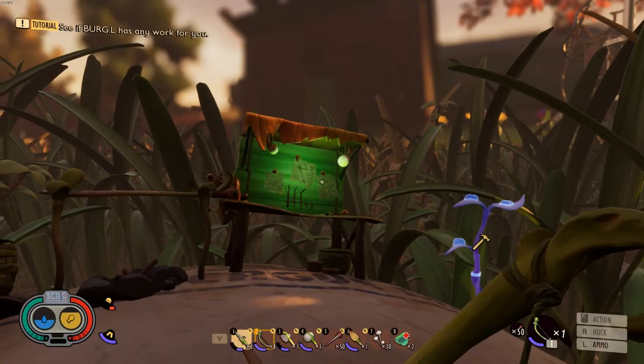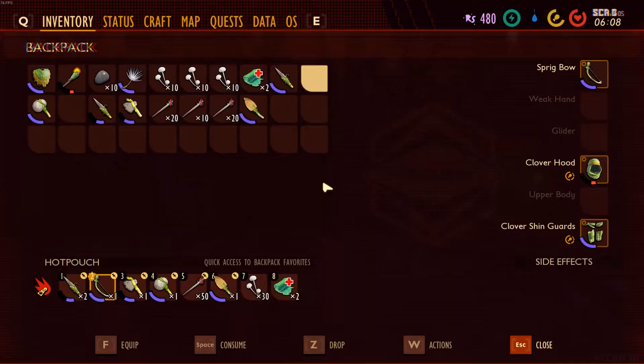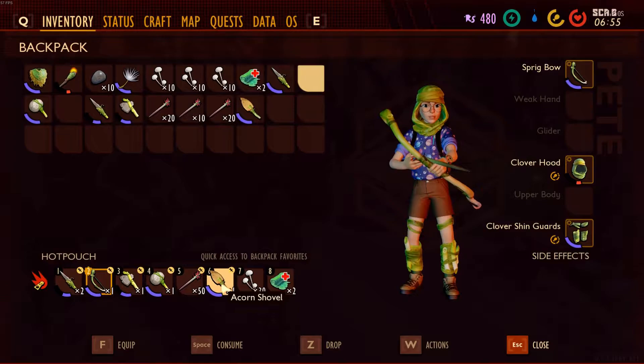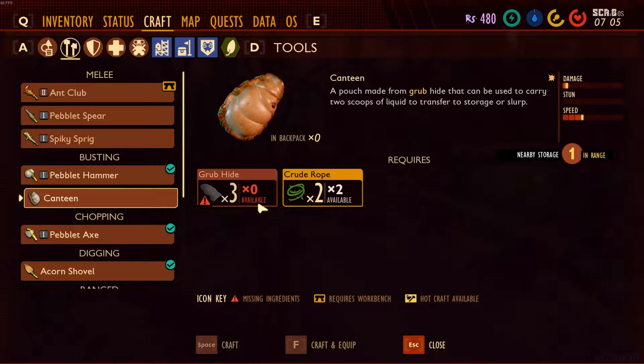Hey everybody, welcome back to Grounded. Today's episode, I got a few things I want to get done. We're starting a brand new day, and I did craft an acorn shovel. We got the acorn in the last episode, so I crafted this shovel. We ran across a grub in the last episode, so we need this shovel to dig up those grubs. I want to make the canteen - we need grub hide to make that.